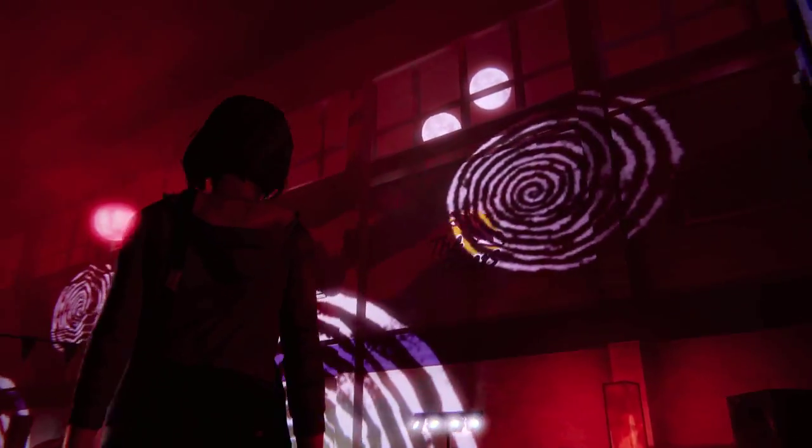This is done once you get to the party. What you want to do is turn to the right, and through the window you should see the double moon. All you have to do is just snap a pic of it.